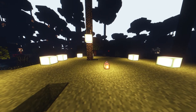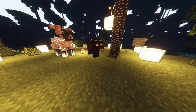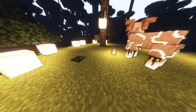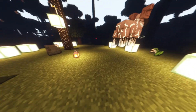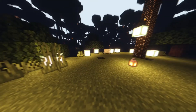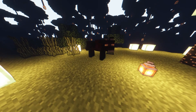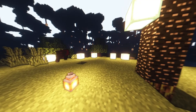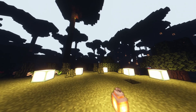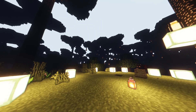Last but not least, we have the Mist Wolf — and wow, that's cool. The Mist Wolf is a mob added to the Twilight Forest that only spawns in the dark forest. It is twice as big as the vanilla wolf. Although a mist wolf will tilt its head when the player holds a bone, as normal wolves do, it cannot be tamed.